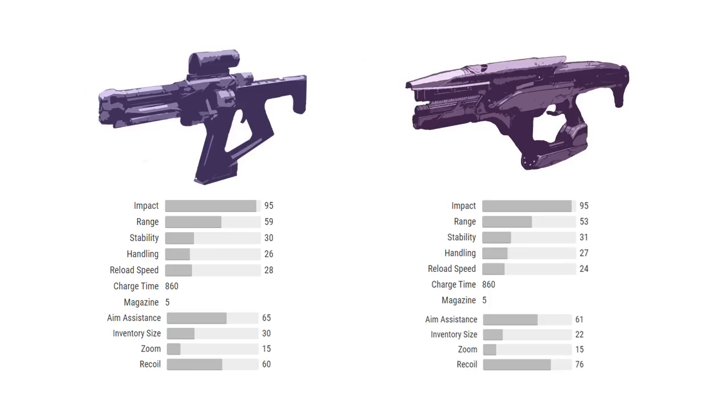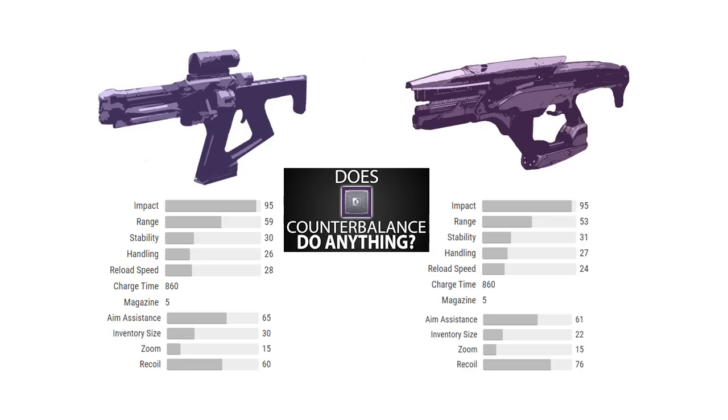Technically only by one point, so don't do a backflip just yet. But here's the real number the Gallant has going on — recoil direction. Not very sexy, but it's really important. The Erentil has a 60 recoil direction compared to the Gallant's 76. If you've watched my "Does the Counterbalance Mod Do Anything? Recoil Direction Explained" video, it's time to put your knowledge to work.